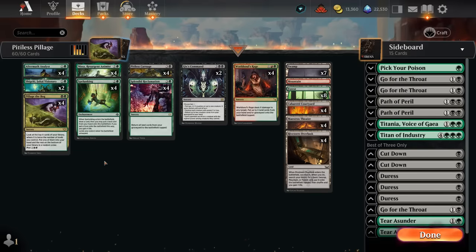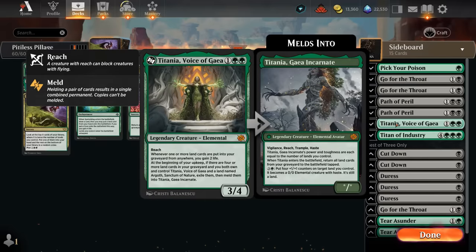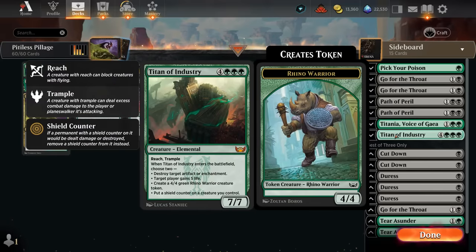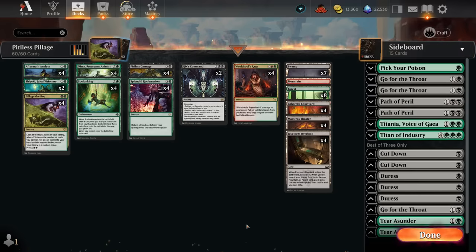This deck is a best-of-three deck which also includes a sideboard. The drawback of this strategy over the Temur build is that it's a bit weaker to aggro decks — we don't really have early interaction, so we might get run over by red aggro more often than not. In best-of-three you won't run into mono-red aggro as often. The sideboard includes spot removal spells: double Go for the Throat, double Cut Down, Path of Peril as a sweeper against cheap creatures, which can shine against Boros Convoke. Titania can gain us life with all the fetch lands, and there are discard spells for control matchups and Terror Sunder for enchantments.